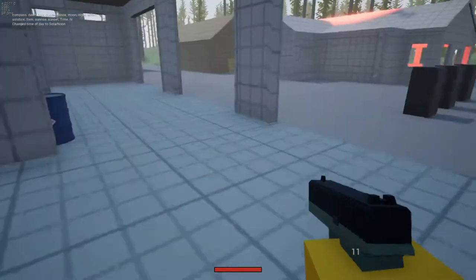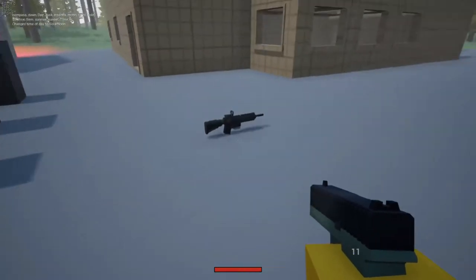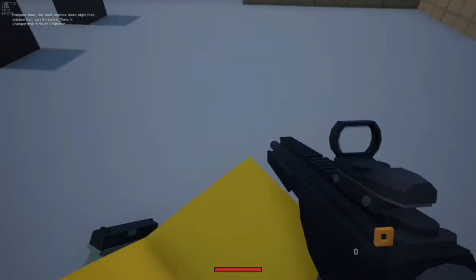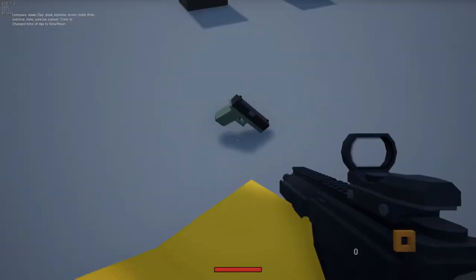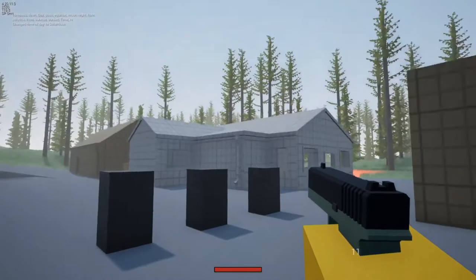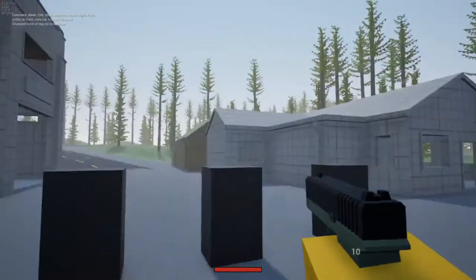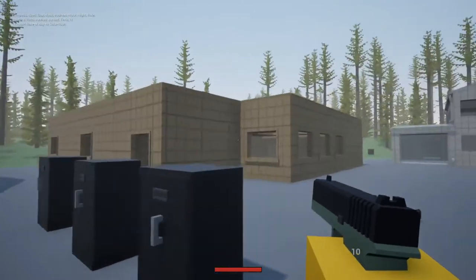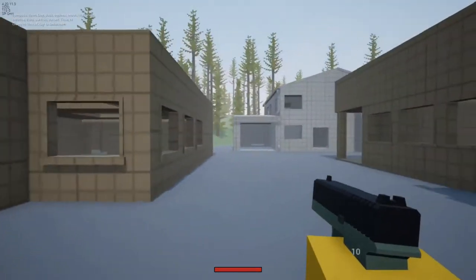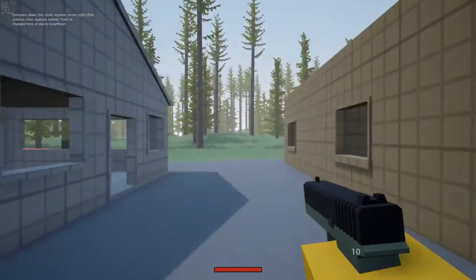We can swap it out for our left hand. Let's see how this thing looks. It looks nice — let's pick up the AR too. It's still keeping that Unturned chunky style, but it's getting slightly more realistic. There are ridges and little details that make the gun look more appealing, if that makes sense.